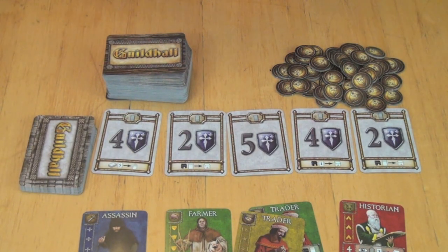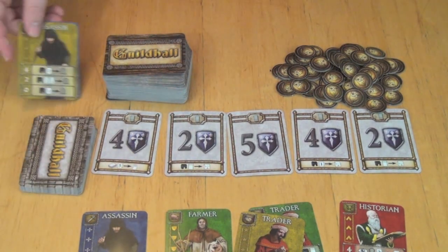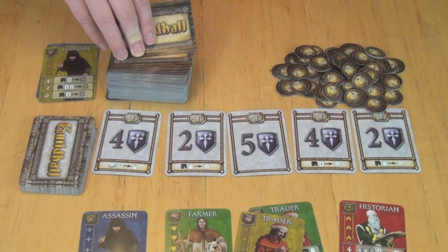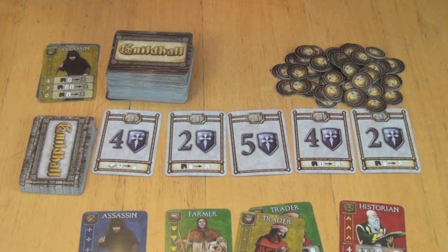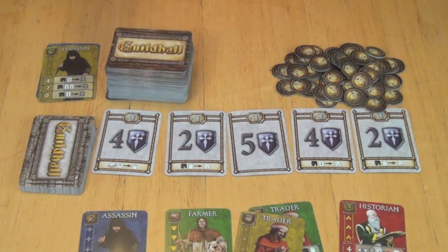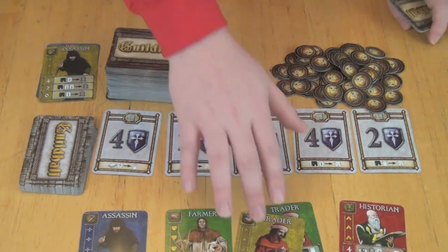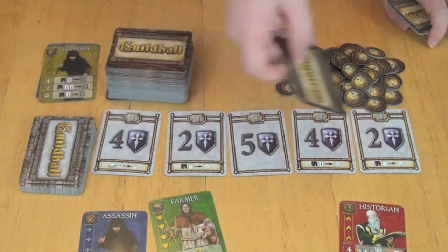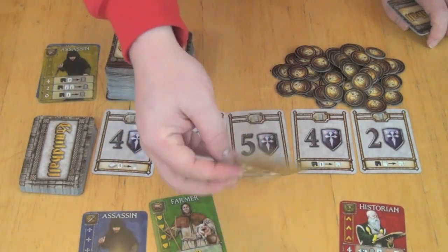Maybe the next player doesn't like their hand. As one of their two actions, they can choose to discard cards from their hand and draw back up to their hand size of six. So maybe they discard and draw back up to six — that's one action — and then they could continue on playing cards or using completed stacks. If they had all five Traders, they could flip that stack over and use it to buy a victory point card.